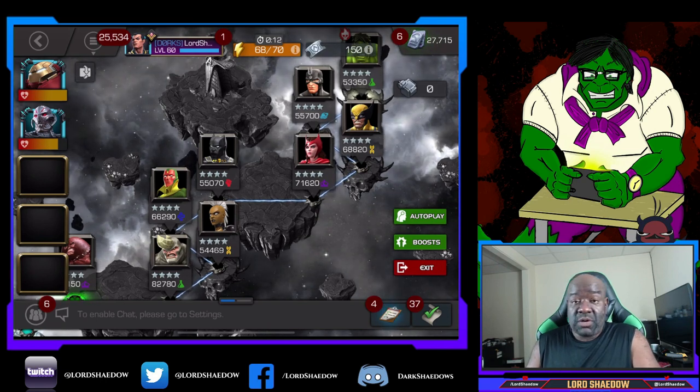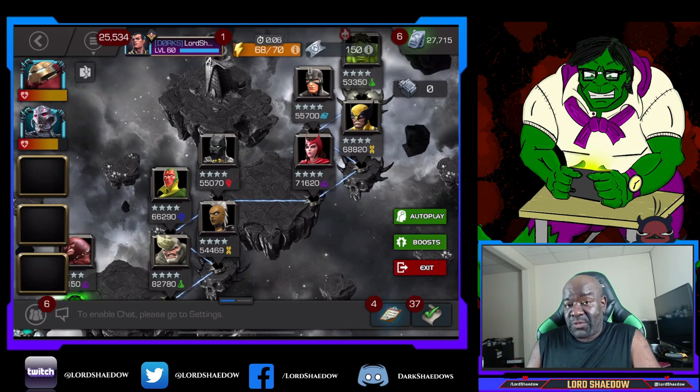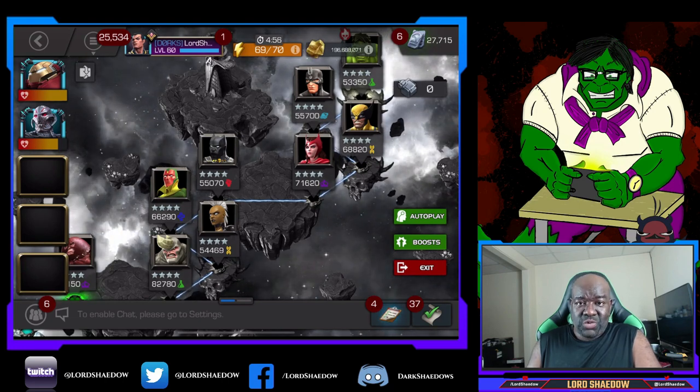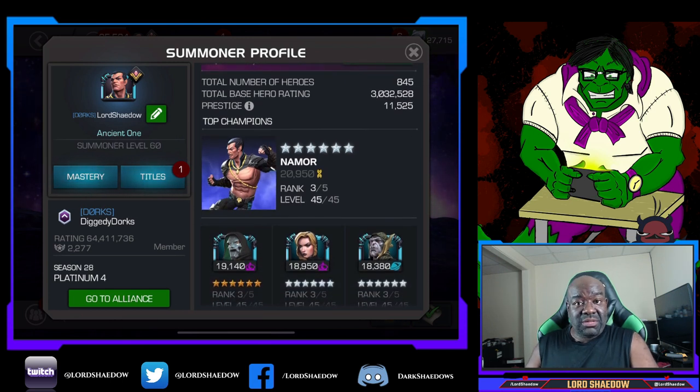That's going to do it for this video. Ultron is looking good guys — he is definitely worthy of a rank 3. I am going to be using him in the Summer of Pain on the Emma and Ghost path. With that rank up, since he is duped twice and I just took him to rank 3, he actually enters my top 5. My prestige is about 36 points higher than it was — a little pleasant surprise.